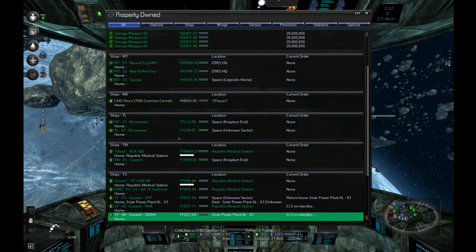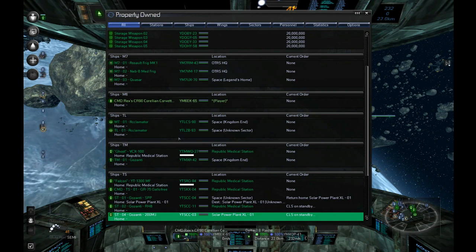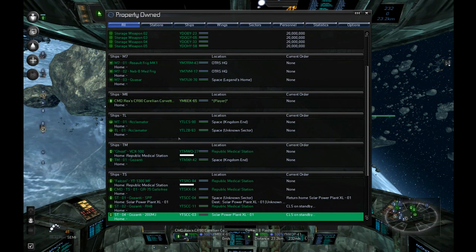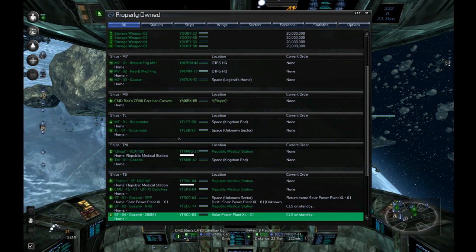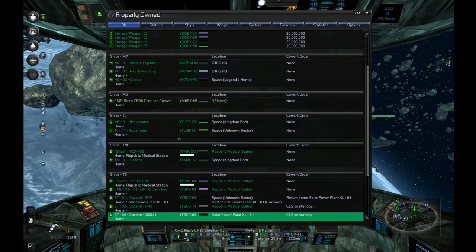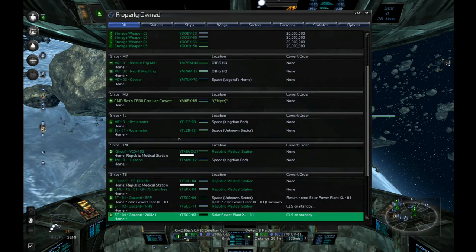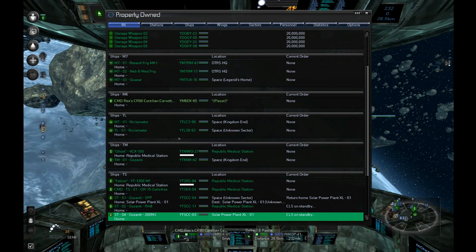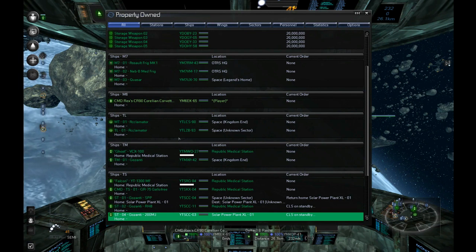I've waited to do this obviously. You could do whatever you want - I'm trying to show off all the options you have. Personally, because I want to place satellites in good spots so they don't get destroyed quickly, I fly the sectors myself first. But of course you can have NPCs do this whenever you want.